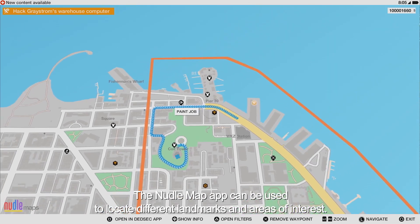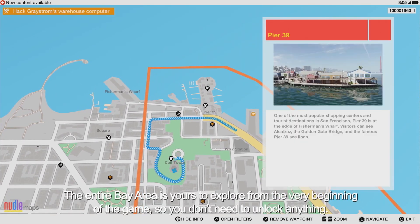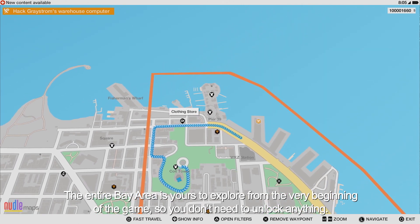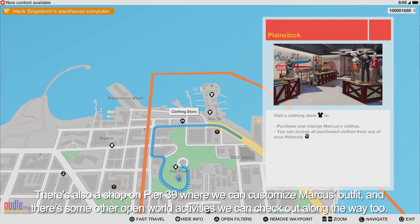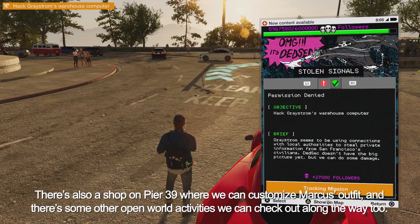The Noodle Map app can be used to locate different landmarks and areas of interest. The entire Bay Area is yours to explore from the very beginning of the game, so you don't need to unlock anything. There's also a shop on Pier 39 where we can customize Marcus's outfit, and there are some other open world activities we can check out along the way too.